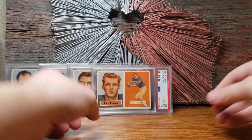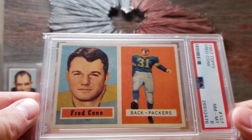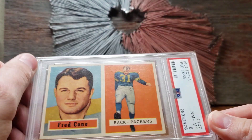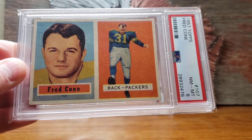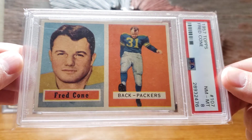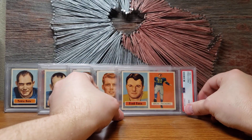These next few are also considered commons but a little more expensive. First is Fred Cone — technically a second series release, so a little more difficult to find. In PSA 8 these typically sell in the $60 range. A beautiful card there, Fred Cone from Clemson University.